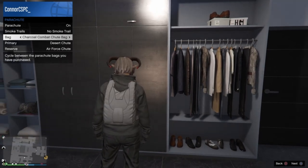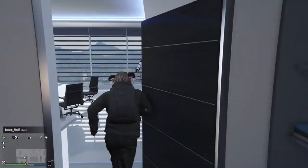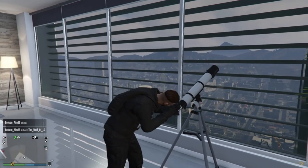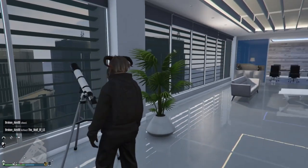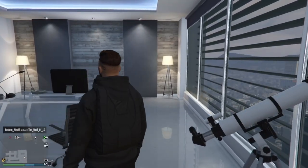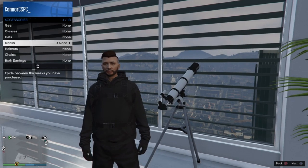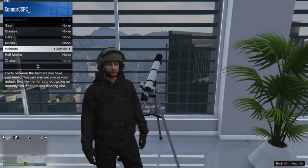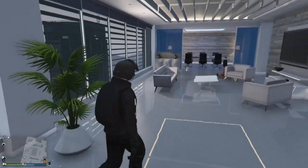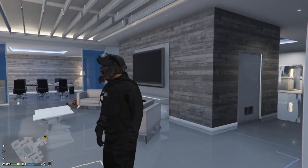Once you have everything equipped, make your way over to the telescope — we're going to do the telescope glitch. We're going to put a helmet on the outfit. This outfit is just for the video, but I recommend making sure your outfit suits the logo you want. I'm making a full black outfit because I'm going to put a white logo on it, which will help the logo stand out a lot more.